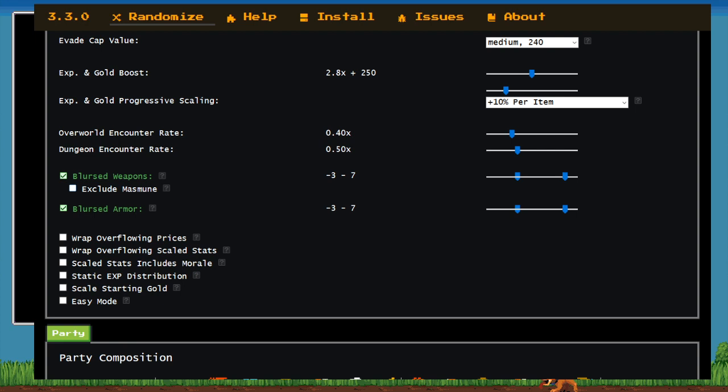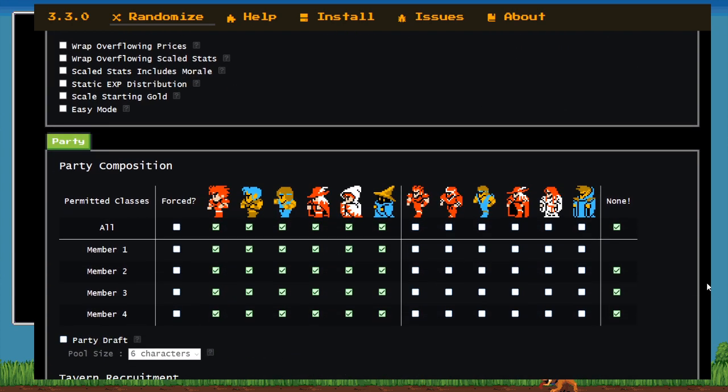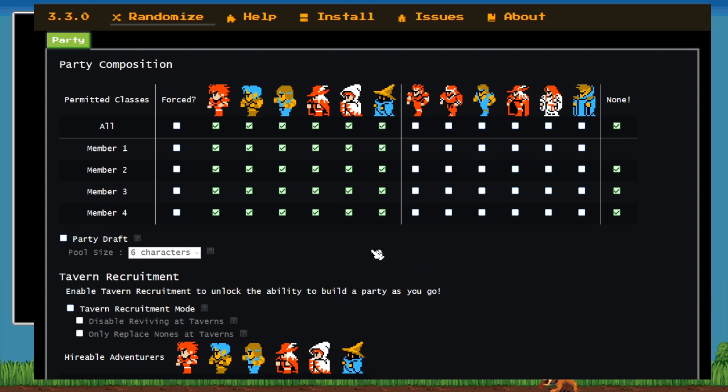A couple more notes: low encounter rate — we did this so your dives aren't quite as dangerous and to make things a little bit faster. Blurst weapons are very friendly, Blurst armor is very friendly, so you're going to be swinging lots of powerful weapons. Nothing is forced or banned for party, so you can take whatever party you like. Talking about party real quick — we spoke with Sir Linkalot a little bit earlier, so we kind of have an idea of what his party is going to be. What classes do you prioritize or de-incentivize when looking at entrance floor shuffle?